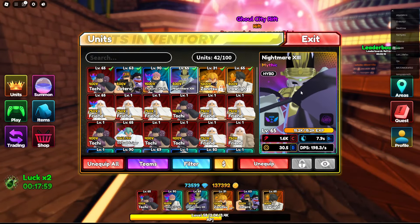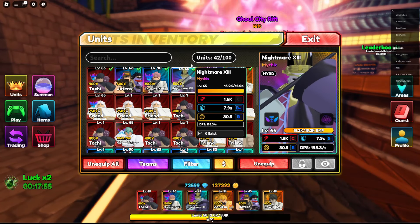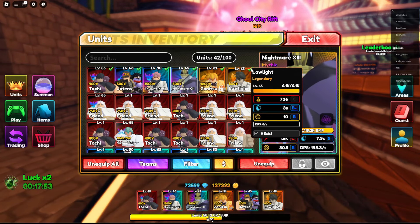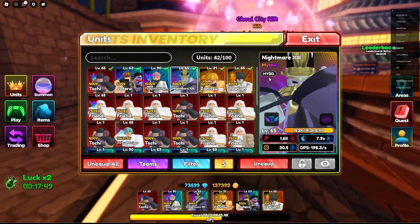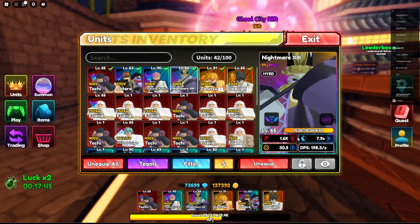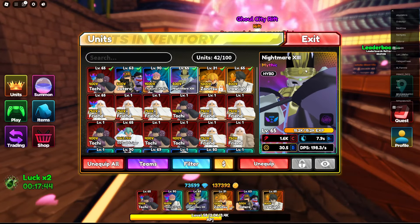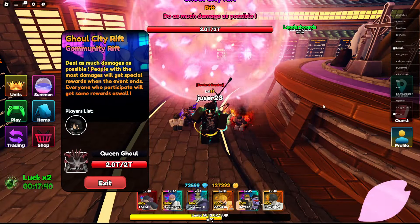Now I'm gonna showcase Death 13 from Jojo. I have him on level 65 because I stacked up on cupcakes before the update. He's hybrid on placement, he is not a DPS monster — he will be a support, and he has a new passive called Sleep. Let's hop into Community Rift to check him out.